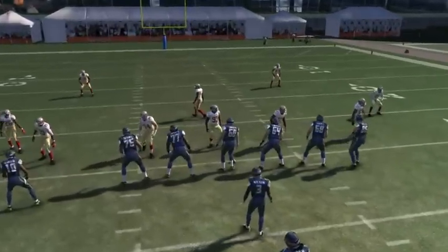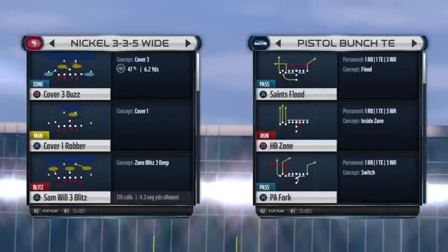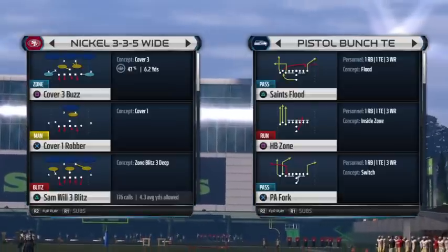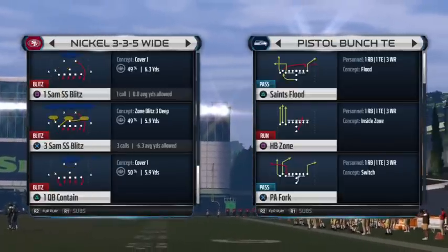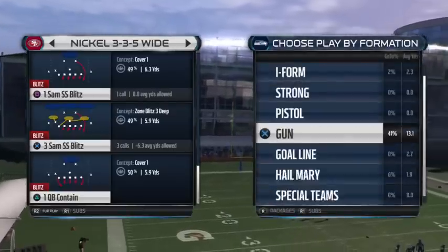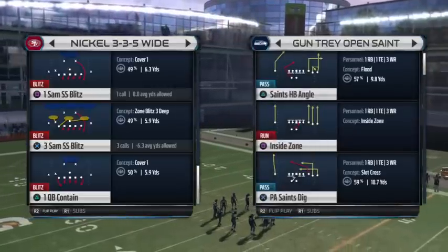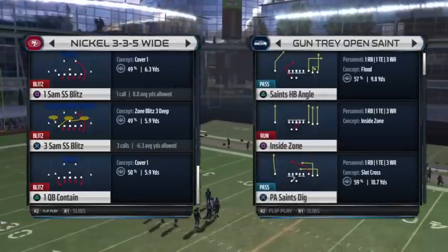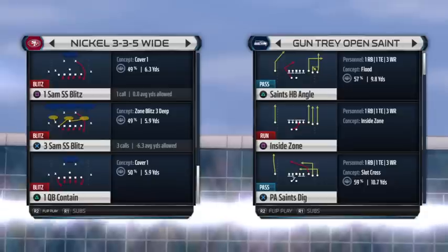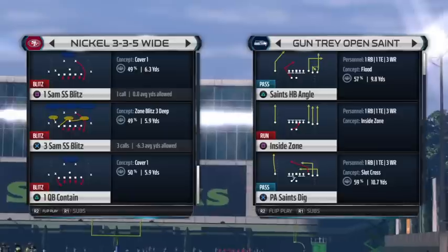One more thing I wanted to show out of Nickel 335 Wide — it's actually a five-man unslideable B-gap blitz, and there are two plays you can run with it. It works under center and in shotgun. This is my go-to blitz when I don't really know what the offense is going to do as far as passing — like if it's third down and I haven't seen much. It's either One Sam SS Blitz if you want man coverage, or Three Sam SS Blitz if you want Cover 3 coverage behind it.